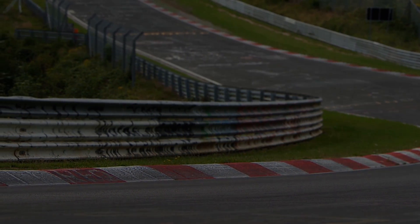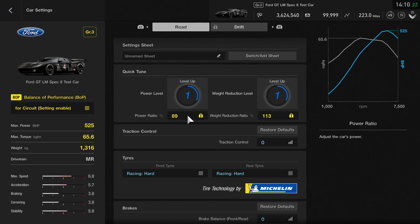Similar to last week, we're going to look at the car scores that Gran Turismo give the cars before we jump into the circuit performance. These scores are done by Gran Turismo and we've done these on racing hard tires only, so these change on a per-tire basis. In terms of the scores: max speed 6.8, acceleration 5.7, braking 3.8, cornering 3.8, and stability 5.8.